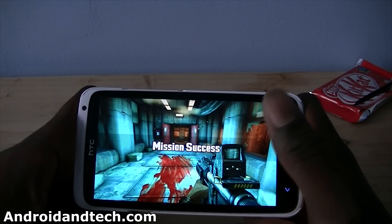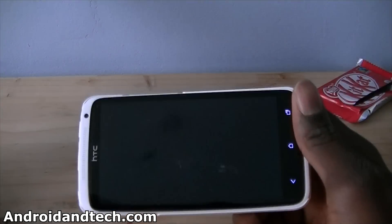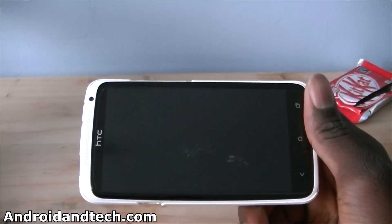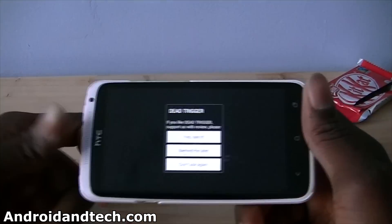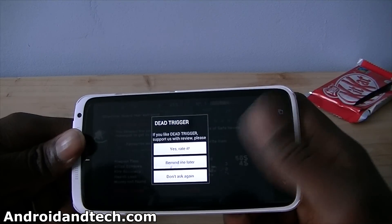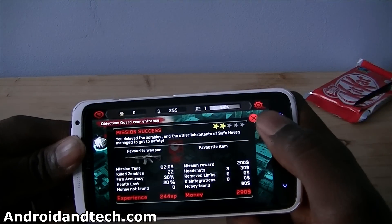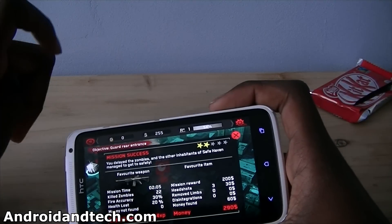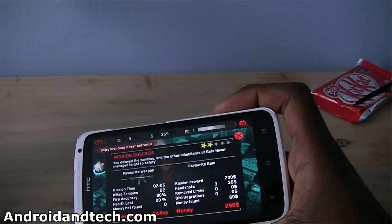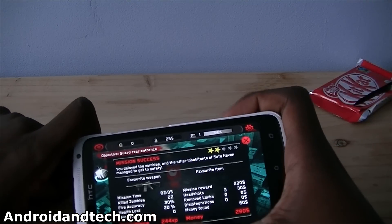I think that's about it — you just have to survive and try and kill all the zombies. I've played through two levels for you just to give you an idea of what the gameplay and graphics are like. Obviously the graphics won't look as good on camera, but I can assure you it does really, really look nice. Those are the first two levels, and at the end of each one it shows you your star rating, the time, zombies killed, fire accuracy, health loss, and your money and XP that you gained.